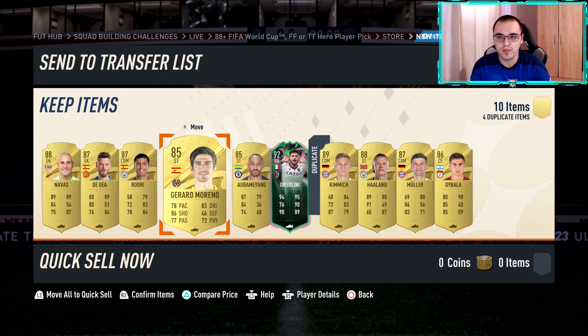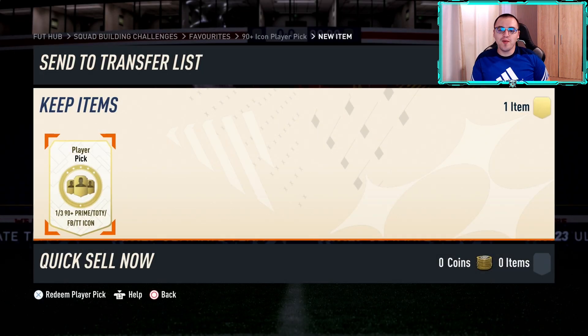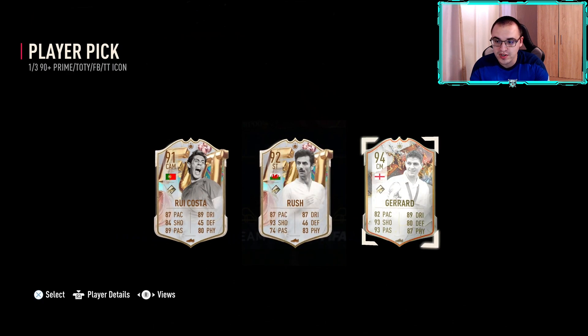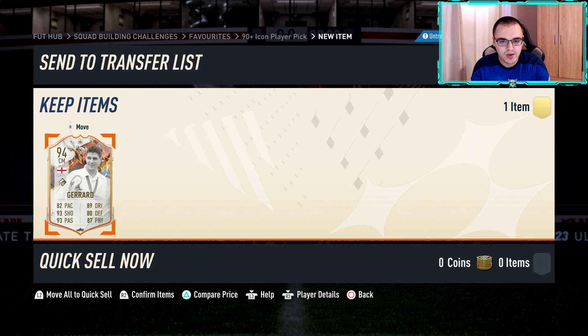I'm back — I just completed the icon player pick. We're opening it right now without any stalling or reveals. Two FUT Birthday senate — Trophy Titan — as a Liverpool fan we have to take Gerrard here, so we are going to do that. I'm actually quite happy with it — it's the first time from an icon player pick that we don't get a nil.